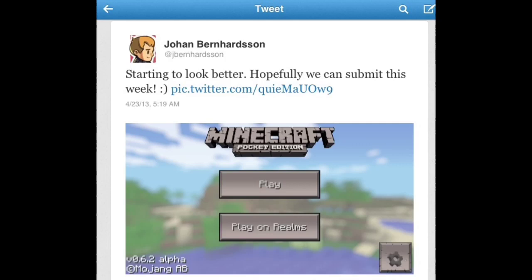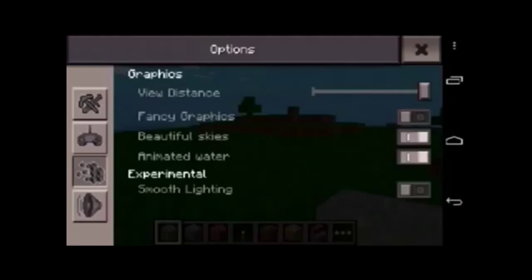This is the actual tweet with a screenshot. This picture I screenshotted during the live stream — it's the options menu. We have graphics settings, view distance which is really nice, fancy graphics, beautiful skies with clouds and blue skies, and animated water.